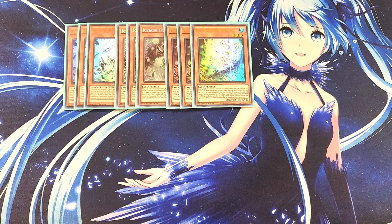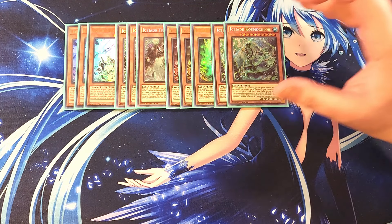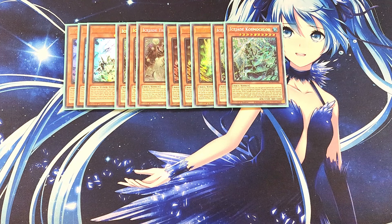We then play two copies of Ice Jade Cosmoclore. Cosmoclore is really good in this deck as a two-of, and you only need two copies since it is searchable. It has the ability — if a face-up card is in the field spell zone, you can special summon this card from your hand. While your Ice Jade field spell is on the field, monsters your opponent controls can only activate their effects the turn they are summoned. And if your Ice Jade monster battles an opponent's monster, that opponent's monster loses 1000 attack during damage calculation only.